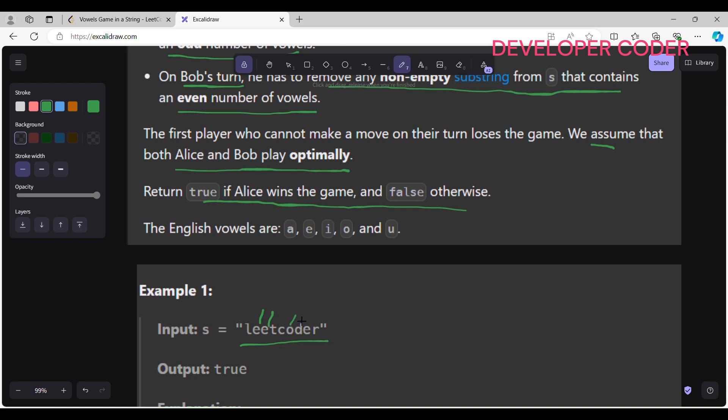What Alice does here is she removes this part completely. Then Bob will play — Bob is only going to remove the consonant 'd', not 'de' or 'der', because those would contain an odd number of vowels. So Bob can only remove 'd', and then Alice will in the next move delete all the rest.